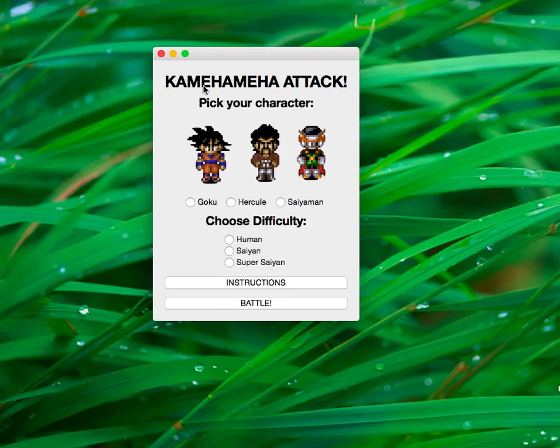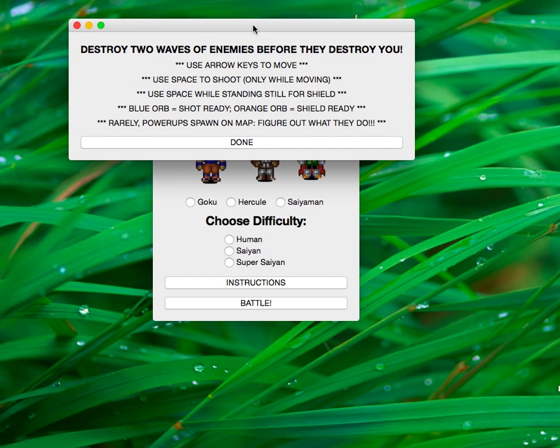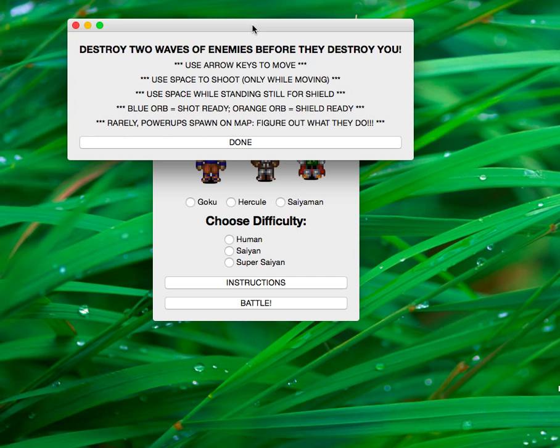So this is the main menu. You have the title, character selection, difficulty selection. You hit instructions, and all the necessary instructions for you to play this game will pop up.